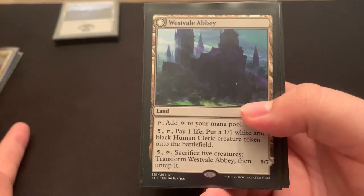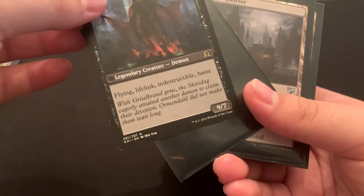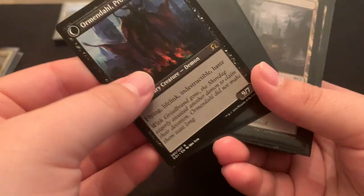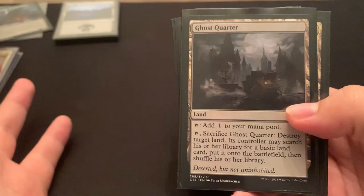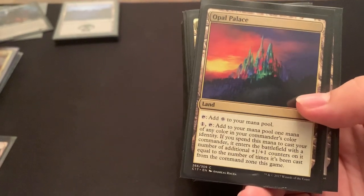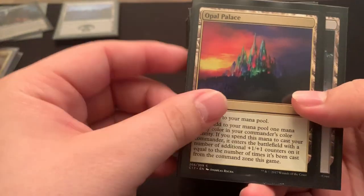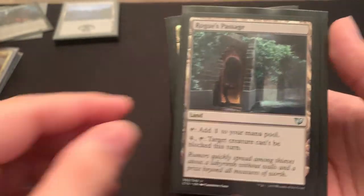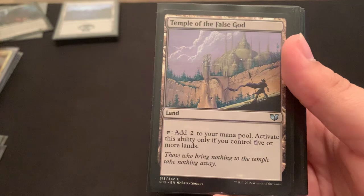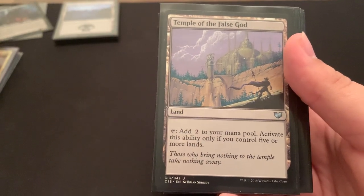Westvale Abbey — I make a ton of creatures really quickly, so sacrificing 5 creatures and getting a 9-7 flying indestructible haste lifelinker is pretty good. Ghost Quarter to destroy some problematic lands. Opal Palace is just kind of good to have — it can filter if you need it to, and put a 1-1 counter on your commander. Rogue's Passage for some unblockable damage. Temple of the False God for some extra mana on turn 5.